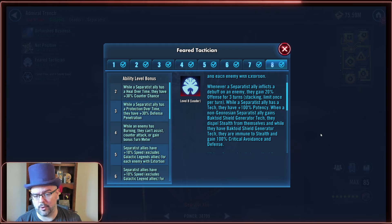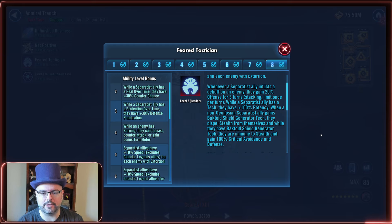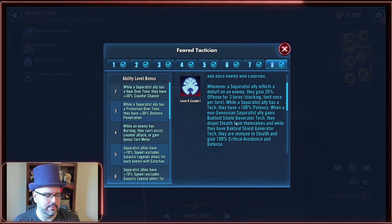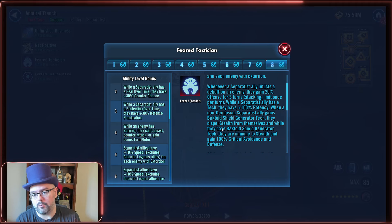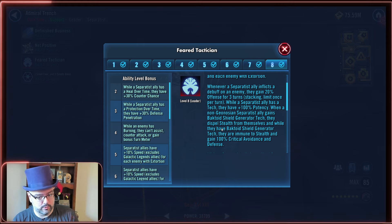Whenever a Separatist ally inflicts a debuff on an enemy, they gain 20% offense for three turns, stacking limit once per turn. While a Separatist ally has a tech, they have plus 100% potency. When a non-Geonosian Separatist ally gains Bactoid Shield Generator tech, they dispel stealth from themselves, become immune to stealth, and gain 100% critical avoidance and defense. This is what turns Jango Fett into the tank for this team. He starts battle with his contract paid out and damage immunity for two turns.